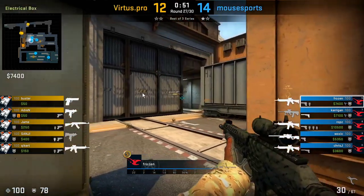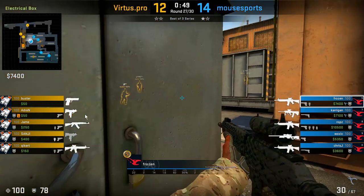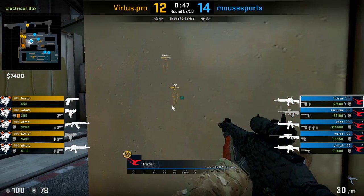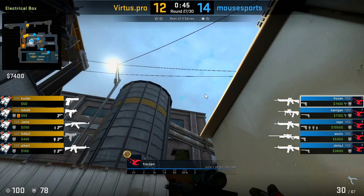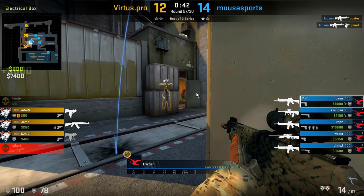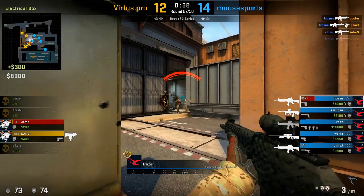Here frozen throws a Molotov at ladder, which is critical because the T's are doing a side exec with smokes — he wants to offset the timing of when those players come out. With his Molotov still up, it prompts the T-Con players to come out first. He throws a flash on the left side, peeks T-Con, gets the first kill, then swings up on ladder knowing those players will be peeking at that particular offset time. He's dictating when the terrorists peek, and because of this he manages his angles very well and gets multiple kills.